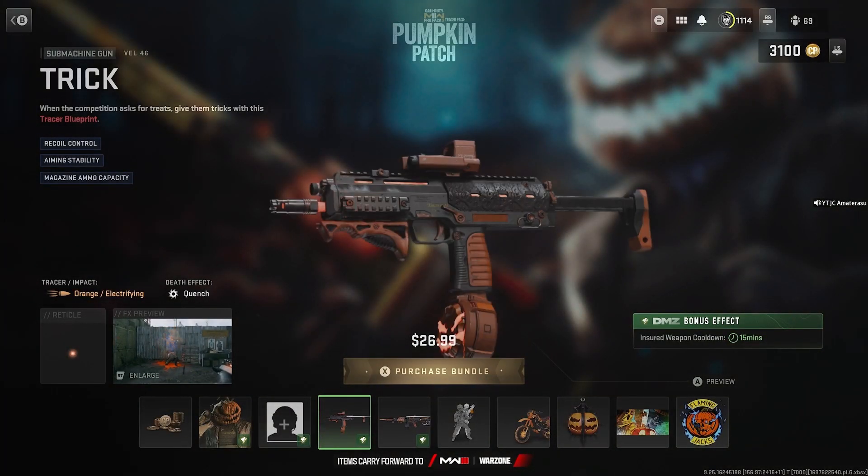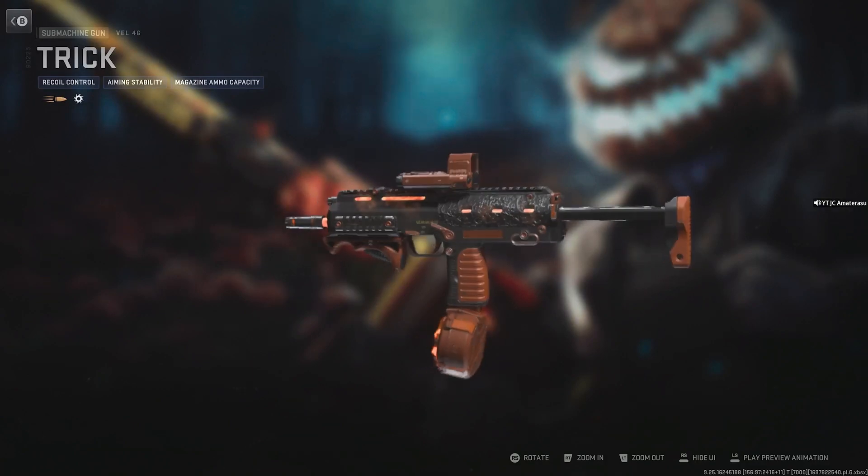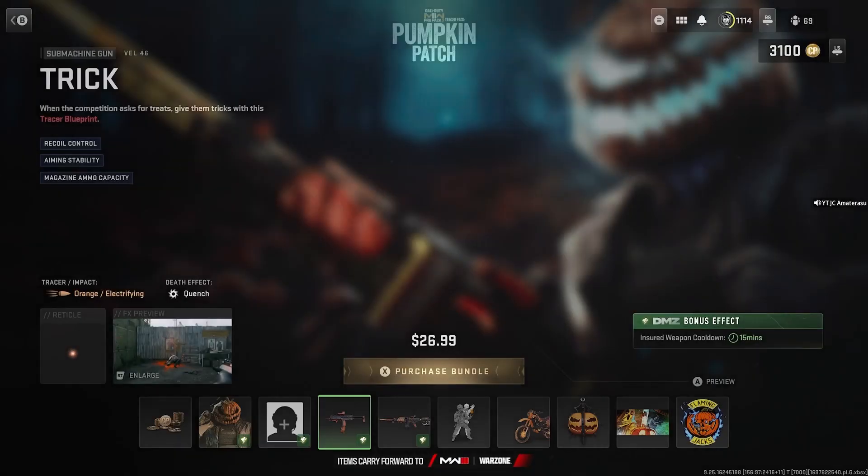You get an active duty slot, you get the Tricks — it's a belt 46 with Rico control, aiming stability, magazine, and ammo capacity. The gun looks just like a pumpkin — pumpkin themed. No animation, but everything's built good other than that sight, which I don't like.